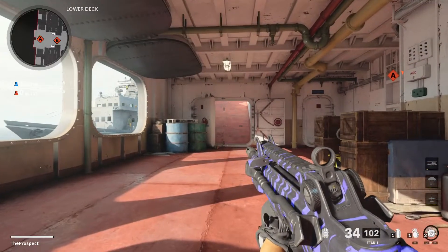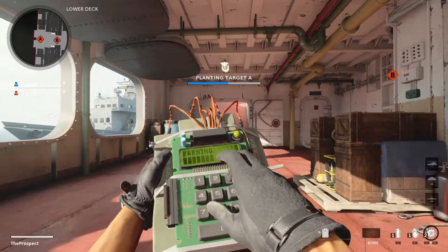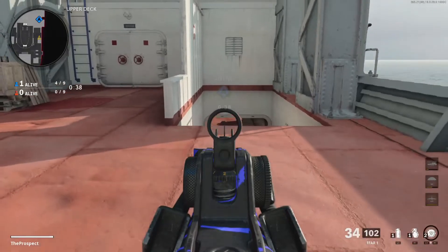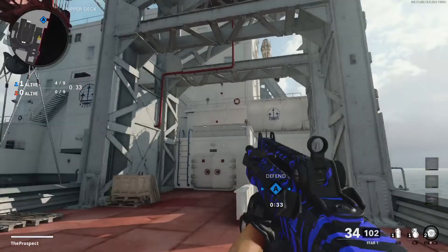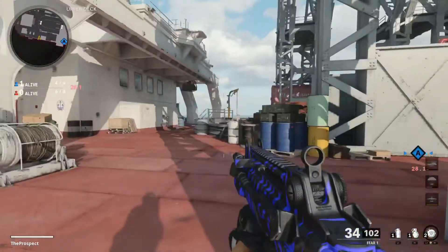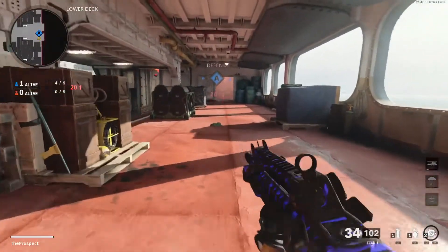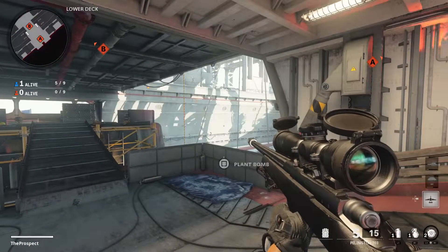B site was much more difficult and I did not find any better spots than the one I just showed you. So we're going back to the A bomb site. I do apologize for jumping around, but I figured I'd give you an example of planting on the opposite side. I don't prefer it as much because this is as far back as you can go due to the blocking, and you're much more exposed. You can come back to this corner and do something similar to sitting behind the container on the other side, but it's just too much running and you don't have near as much cover.